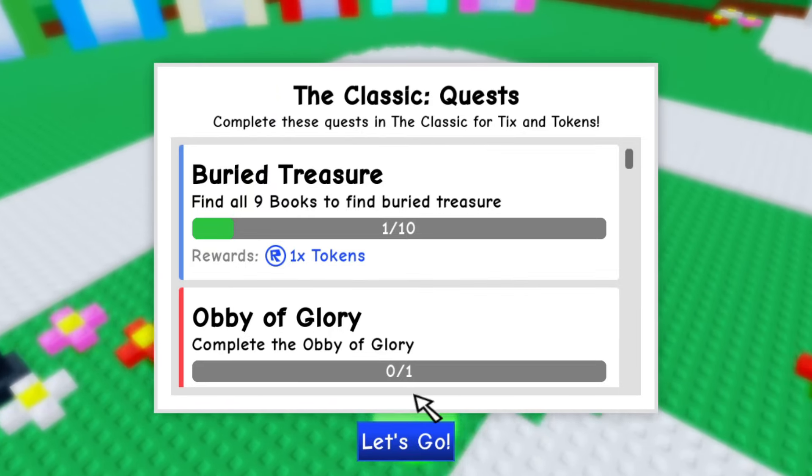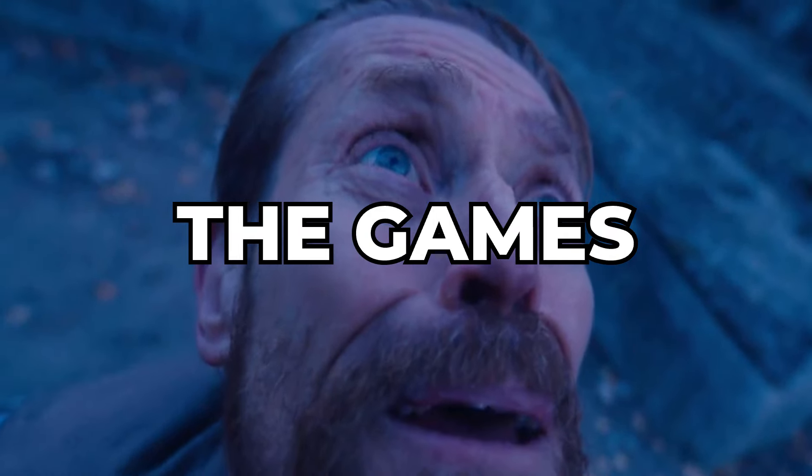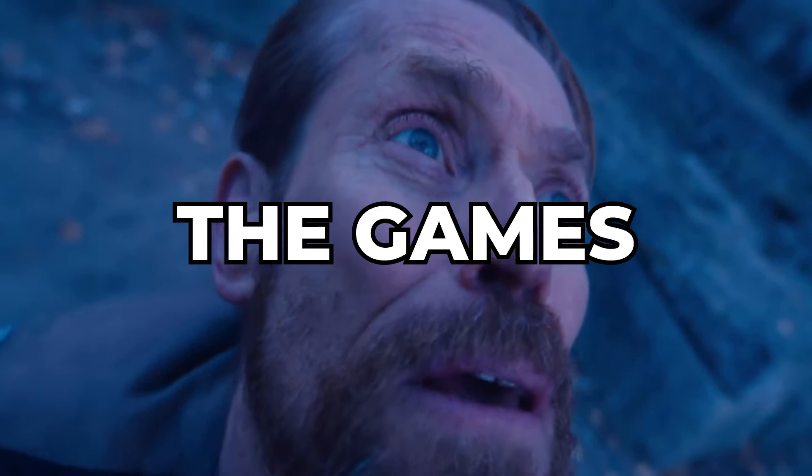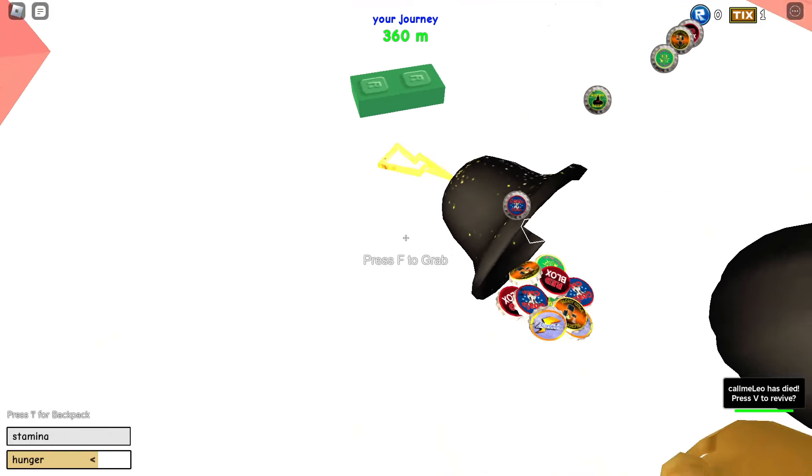Players are also able to collect them from completing quests in the official event game. It does the trip — the map turns classic and you collect ticks and tokens.